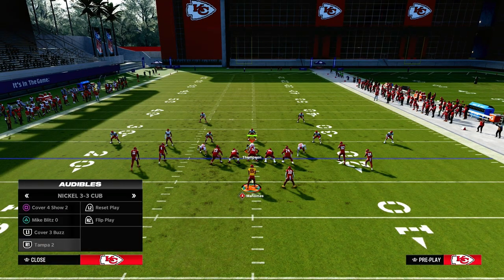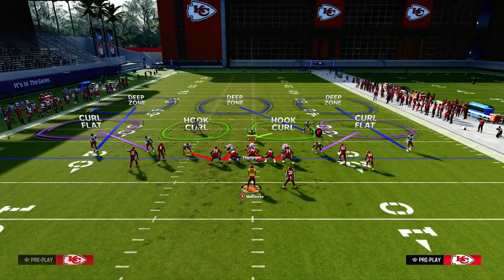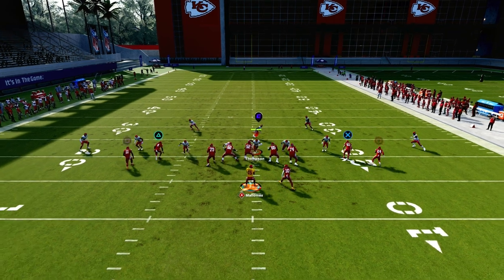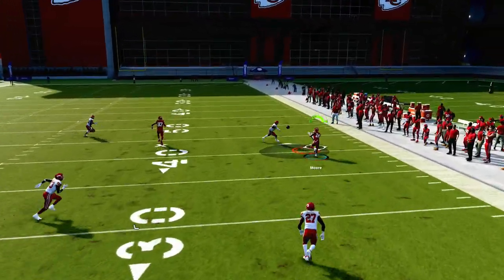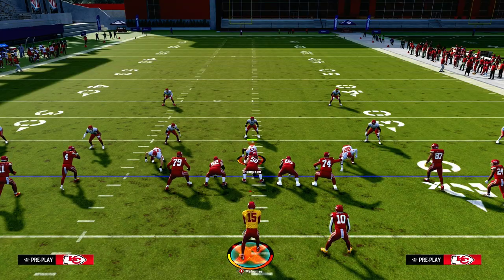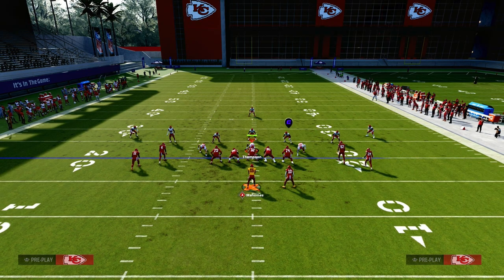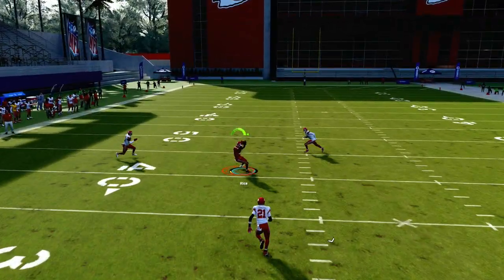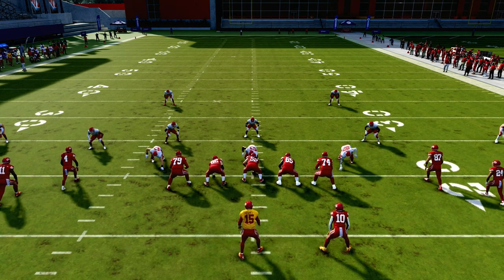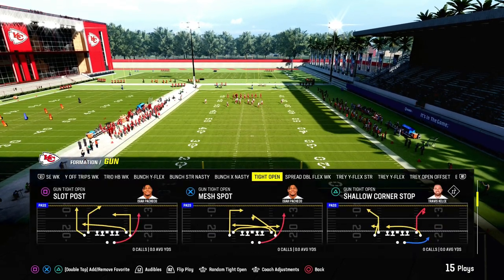Against cover three, the seams become a little more tender and open. On the right side, even though the middle third is on the short side of the field, the outside corner is still not going to effectively play him. This becomes one of the best zone beaters in the entire game. One of the best things about tight sets is you can attack the seams very quickly. This play does a really good job against all those different coverages — whether it be cover two Mabel, any kind of zone play — this becomes very effective.